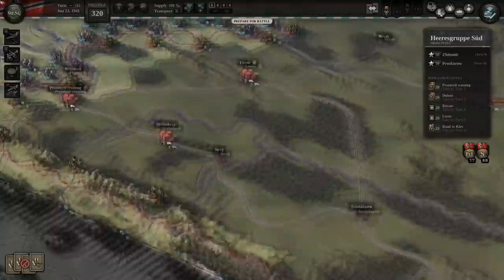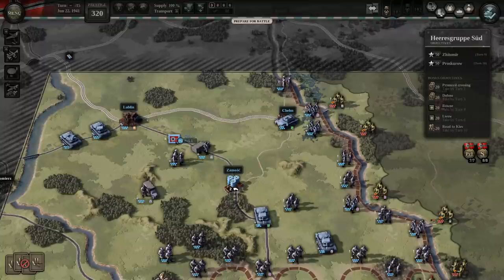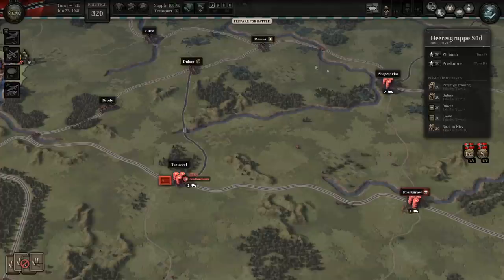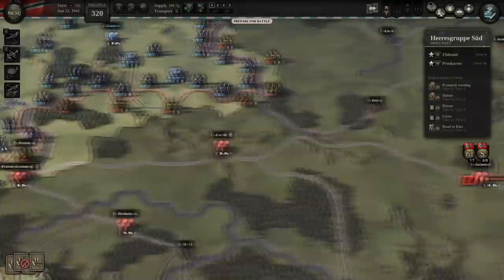I think what we'll probably do is break through at the Premzl crossing with infantry, take these two armored units as well as infantry and drive directly on Lowe. Most of those troops will proceed toward Prosko, while the force north of the river — plus two armored units and a mechanized unit in reserve — will drive east, hit Rhone from the north, and drive further east, linking up along the rail line with the troops who take Lowe, Brody, and Dubno, moving south to east. That's my general strategy — we'll see if it works.